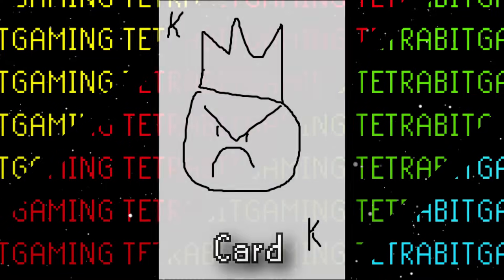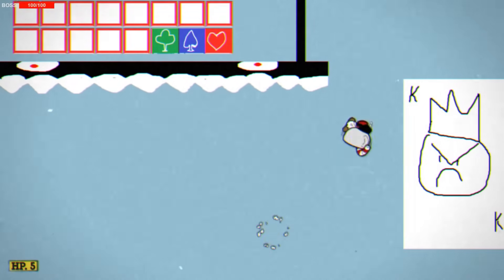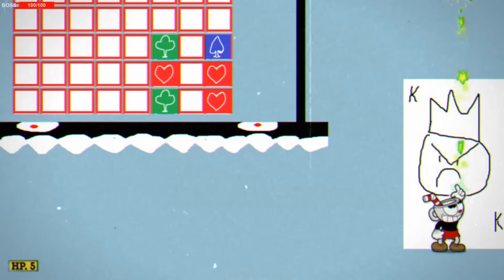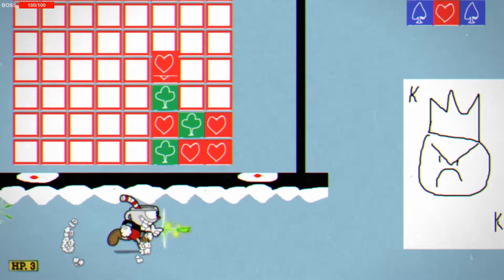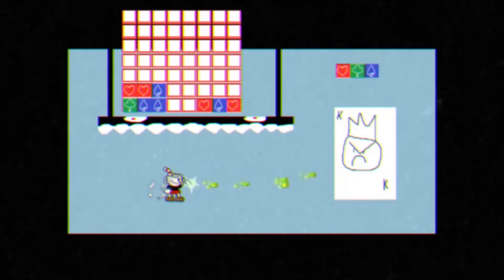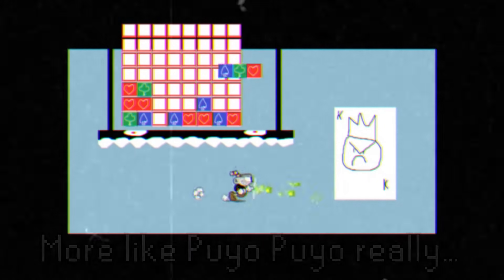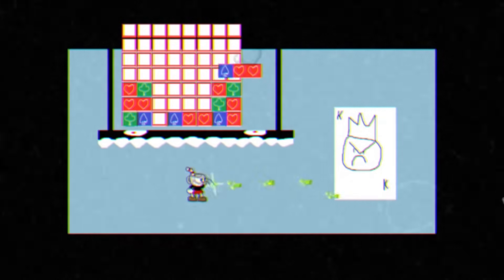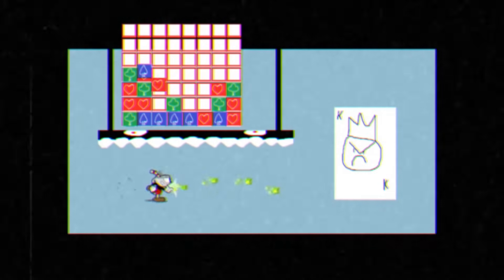Next up is Card — an angry king playing card boss intended to be one of the mini-bosses in the King Dice fight. Based on the crudely drawn placeholder graphics, this boss was scrapped very early. Card has no hitbox, so there's no real way to defeat him. Different card tiles fall onto the platform depending on where the player stands, and blocks disappear when lines are made — kind of like Tetris. The platform gradually accumulates blocks, falls, and eventually crushes the player.